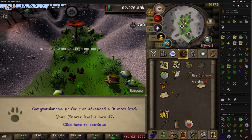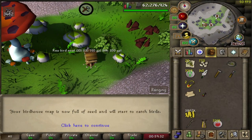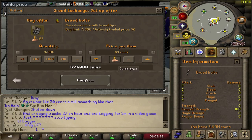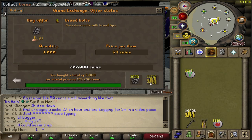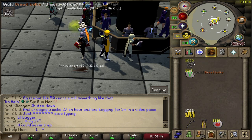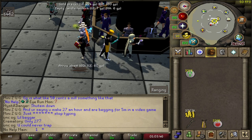47 hunter as well. I'm also going to buy another 3,000 broad bolts, which is going to cut into the revenue technically from this method, but we're still up a lot. So over the last 2-3 days, I've killed 1,245 Karasks, and as you can see it has been about 5.3 million. It's been a crazy amount of good drops — seeds, valuables.